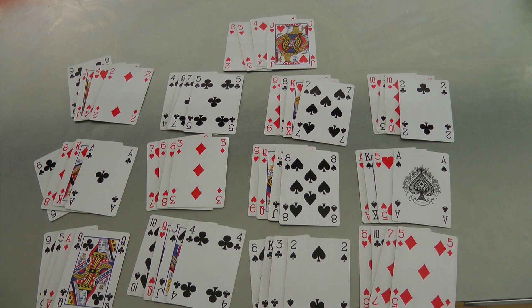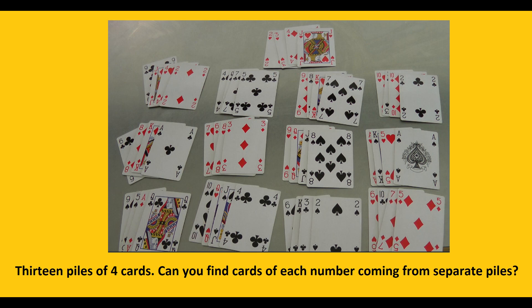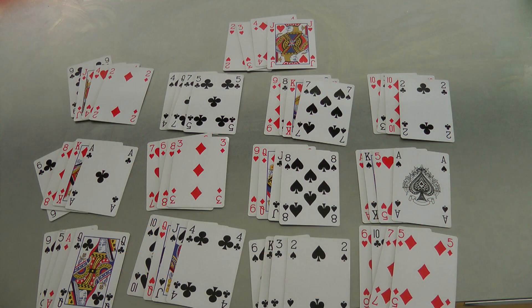Let's make matters worse still. Instead of going for two colours or four suits, let's now go for the 13 numbers: Ace, two, three, four, five, six, seven, eight, nine, ten, Jack, Queen, Kings. When I separate my shuffled deck into 13 piles of four cards each, is it possible for me to find an ace in one pile, a two in a second pile, a three in a third pile, all the way up to a king in a thirteenth pile — pulling out one card of each number from separate piles? You might want to pause this video and stare at the picture. And then you know my next question: if you did it once, could you do it a second, third, even a fourth time in a row?